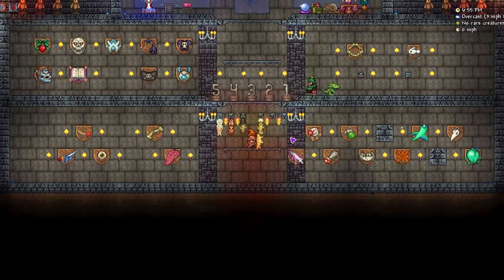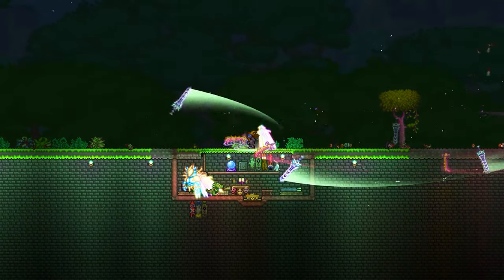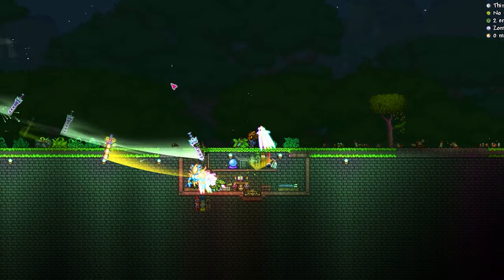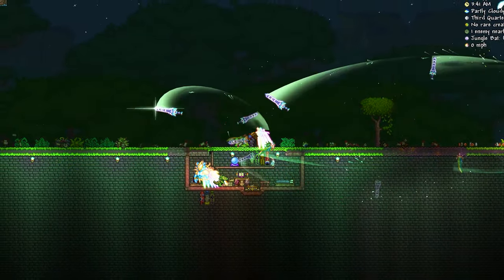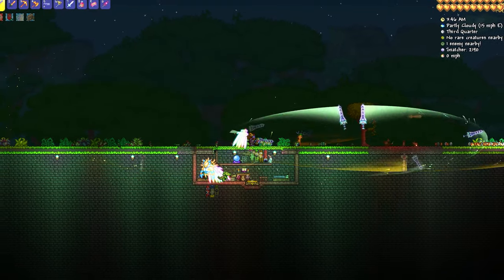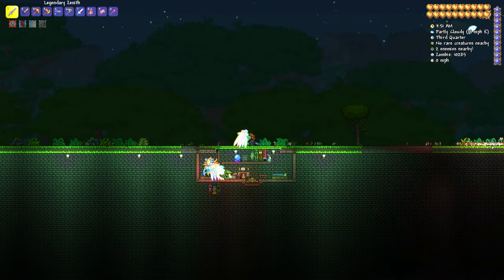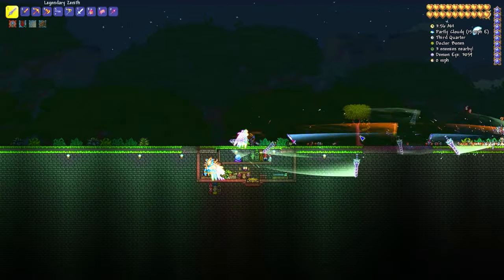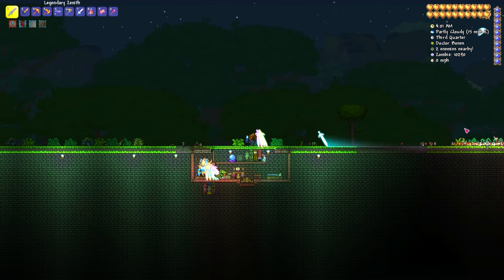In 2nd place, we have Doctor Bones. Doctor Bones is a rare zombie variant which can only appear in the jungle at night. I found getting this banner difficult due to its low spawn rate and strict spawn criteria. Before you should even consider farming this enemy, make sure you are in a pre-hardmode world. There are also a bunch of other underlying factors which determine this enemy's spawn rate, such as the moon phase and weather. This is far too complicated to go through in this top 5, so I may release a video dedicated to his spawn mechanics in the future.